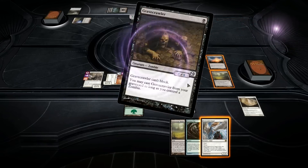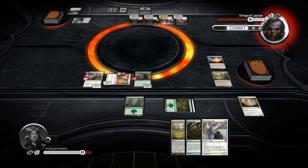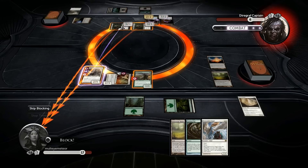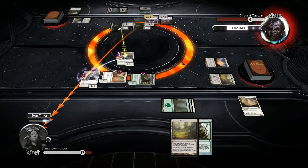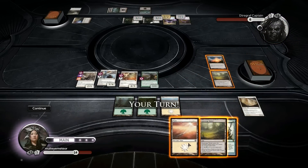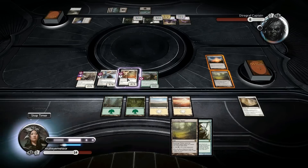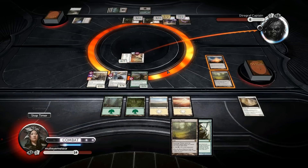Grave Crawler - can't block. Just gonna block this and pull my little trick here. Because he only has one mana open and there's probably no spells that are going to matter - he won't be able to cast any spells that are significant. So let's just swing in and finish it. Eight points of damage. That should be it.